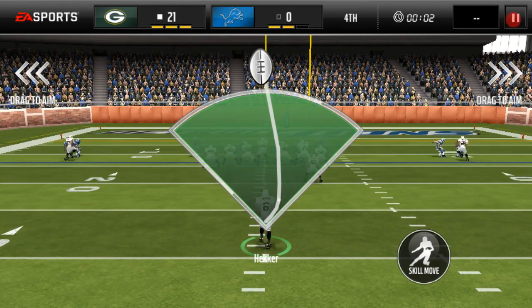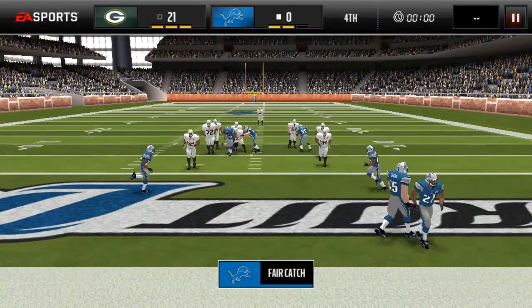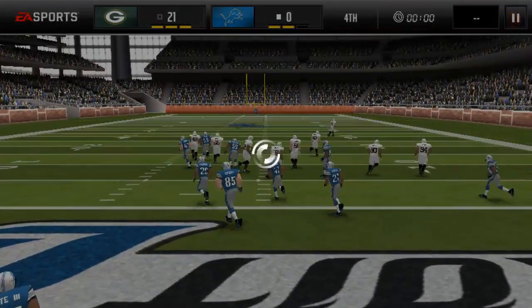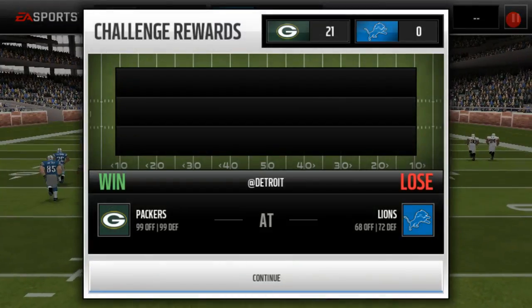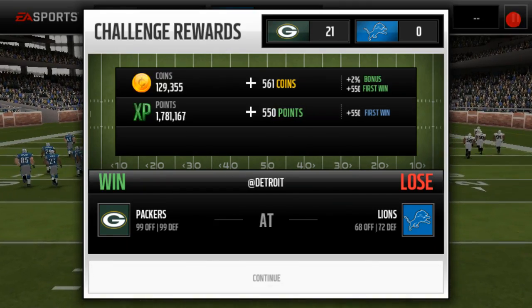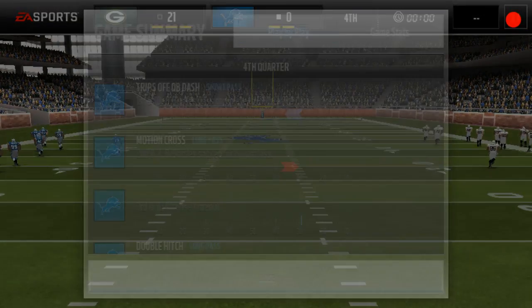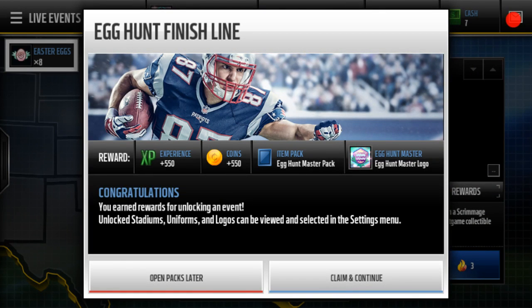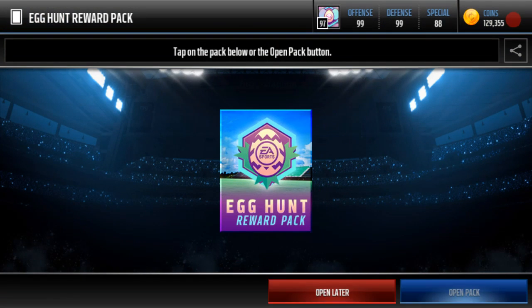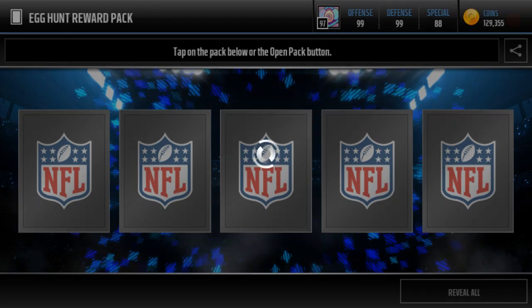Oh, that was a really bad kick — hit the uprights. But in total to get the Ezekiel Anza it would have taken about a hundred plus stamina. Today is still Easter and I've been doing this since like 10 o'clock. The egg hunt master logo reward — I should be getting my Ezekiel Anza.